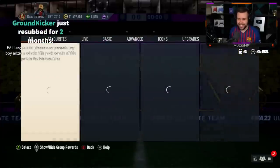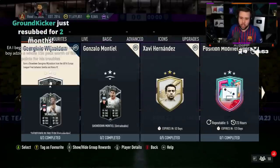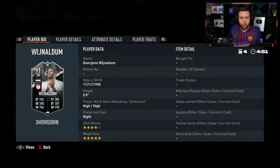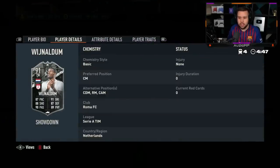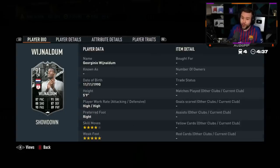Six o'clock content is here and we have got a Wijnaldum and Montiel showdown. He looks good — he's got a five-star weak foot as well, high/high work rates, can play center mid, CDM, right mid, CAM. He can go for those dipping outside foot shots, but no outside foot shot trait. He looks good.